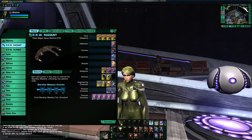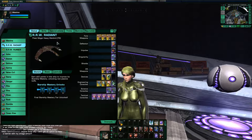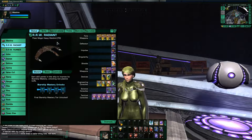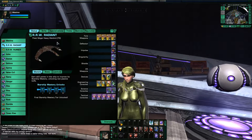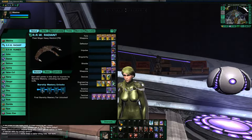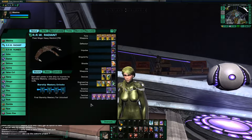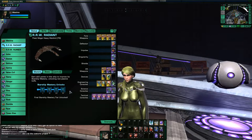So this is the Fleet Mogai Heavy Warbird. It is the fleet version of the Morigou Heavy Warbird that was just recently released in the C-Store, as it was part of the Tier VI Battlecruiser package. And this is the fleet version of that ship. It actually has one extra console slot over that ship, and it doesn't come with a starship trait either. If you want to be able to get the starship trait, you have to get the C-Store version.